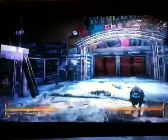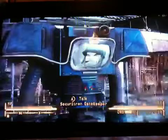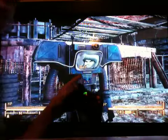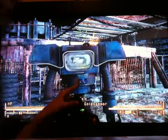Alright, here we go - here's the entrance, welcome to the strip. It's from Freeside and you're not allowed to get in the gates. If you enter the gates without this guy saying so, they're going to shoot you. These guys are really hard to kill - you've got to be like a god if you're going to kill these guys.